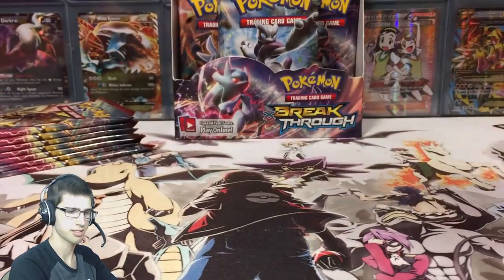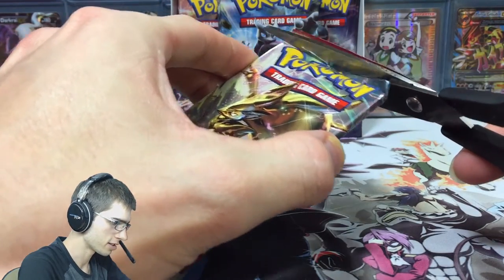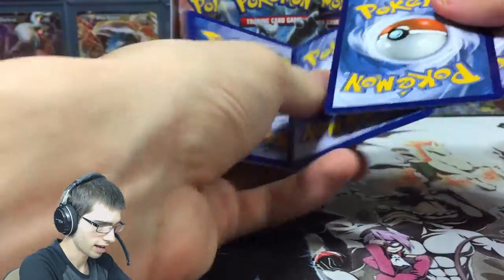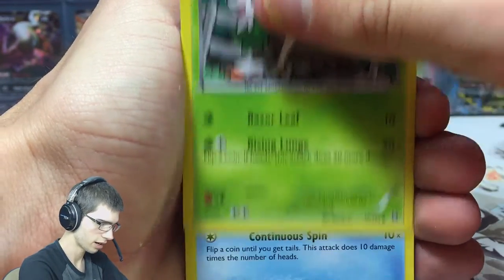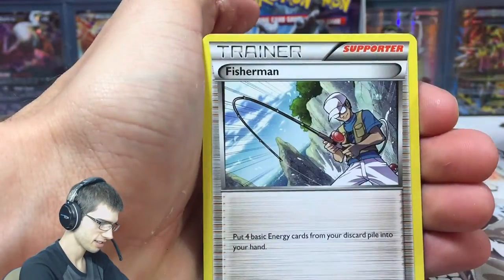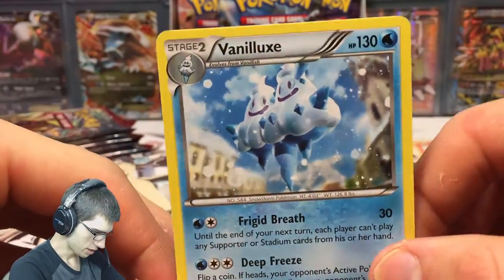I watched Jeff from PokeCapital.com open up his whole case but I'm very surprised I haven't seen that art yet. Third pack — we got Skidoo, a Staryu, a Paras, a Doduo, a Gastly, a Snorlax, a Stunfisk, a Fisherman — the new Fisherman, that's sweet — a Magneton Reverse, and a Vanilluxe. Mr Ice Cream Cone.